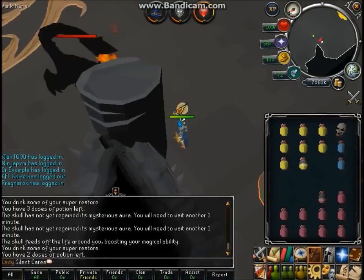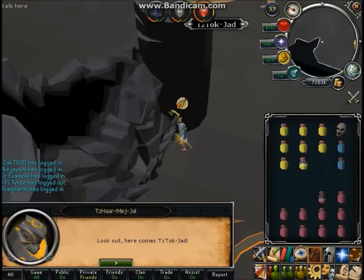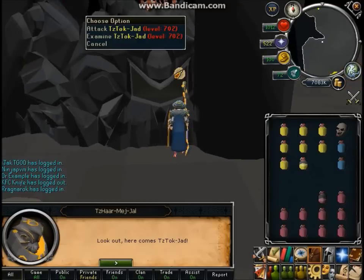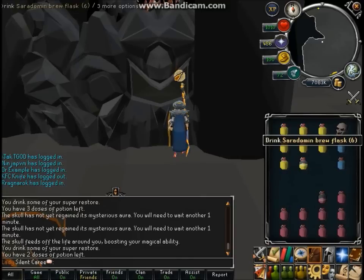Alright, I'm back and Jad should spawn right now, so yeah, you gotta get ready. He could spawn — there's a possibility he could spawn over here, but mainly he spawns way up there. He just spawned right over there. Now that's one of the worst places you wanna have him, but it's pretty much easy. You just gotta kinda lure him over there, which I technically don't really even know how to do, but anyways.